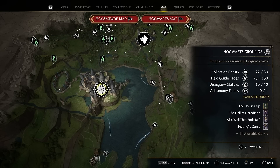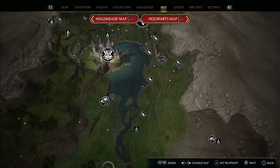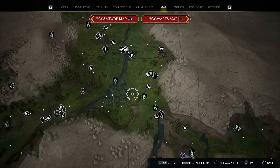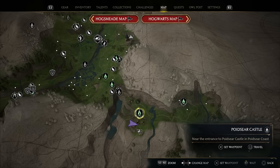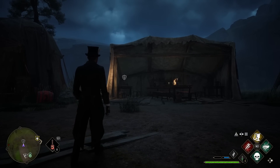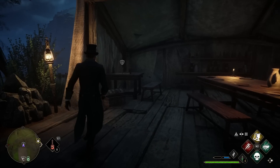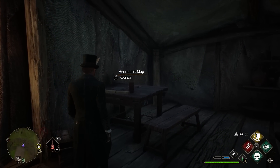Now the real treasure hunting begins. If you go all the way south from Hogwarts, pass through this tunnel and go up this road — this brings you to the south side of the map. You're going to want to head to the Poidsir castle and clear out all the poachers in the area. As you're clearing out this encampment, you'll notice in the back west corner a side quest marker hovering over a treasure map called Henrietta's Map.